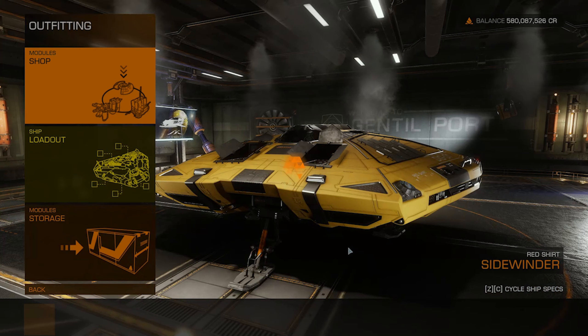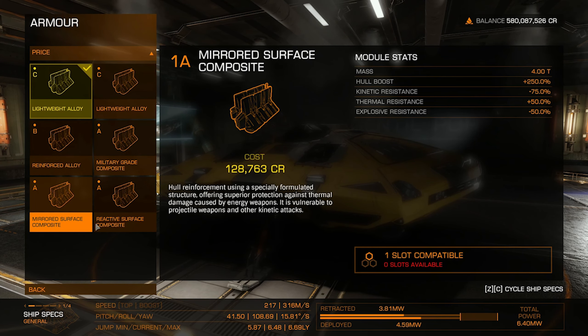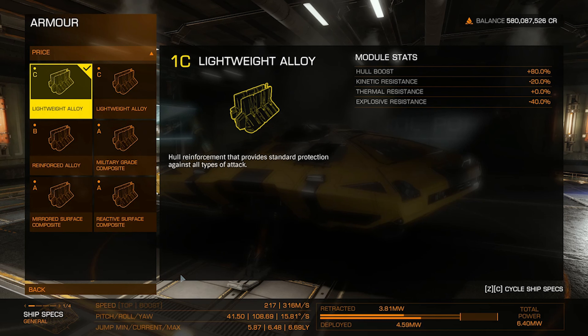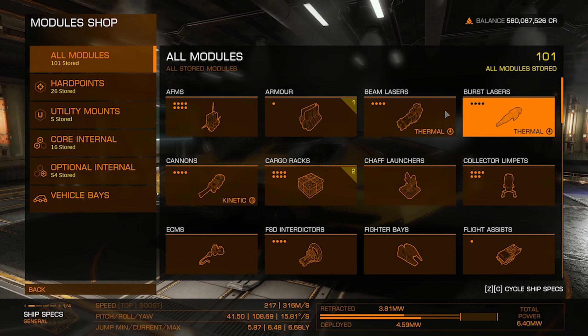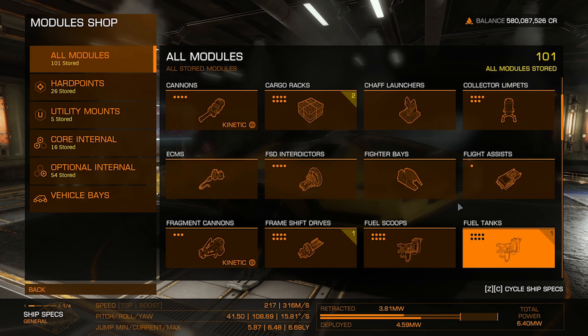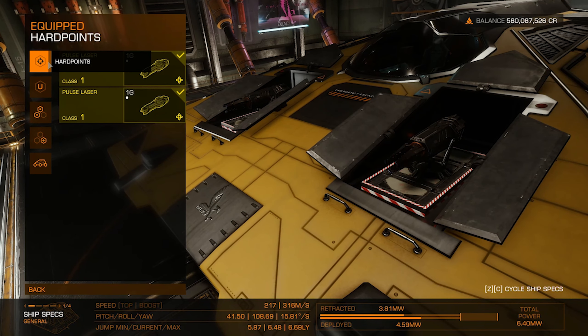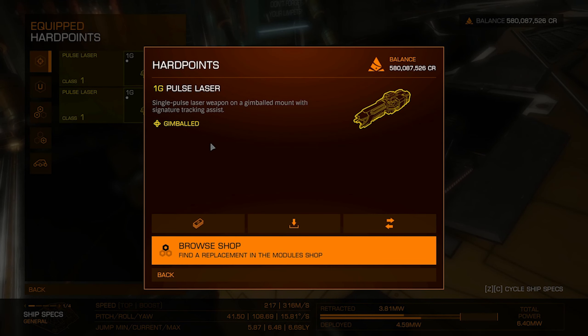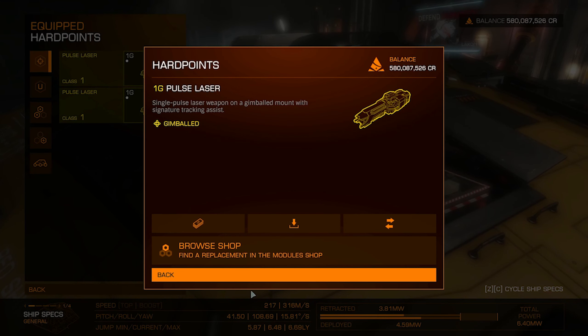Let's go to outfitting. For armor, at first you want to go with normal armor because armor is expensive and increases your rebuy cost. For hardpoints, I like to go with a mix of thermal and kinetic — thermal for the shields, kinetic to tear up the hull — so lasers and then cannons and autocannons. You have fixed, which makes you aim yourself; gimbaled, which tracks for you; and turreted, which do it themselves. A lot of people find it easier to start with gimbaled.